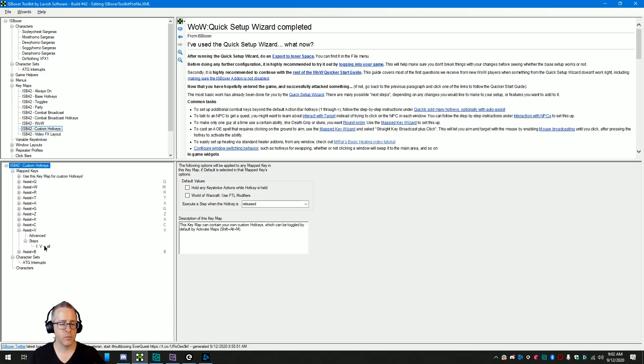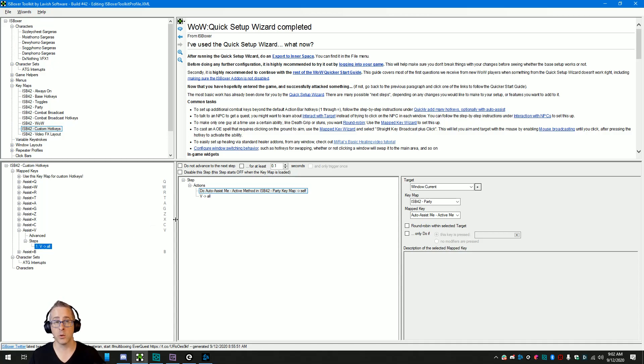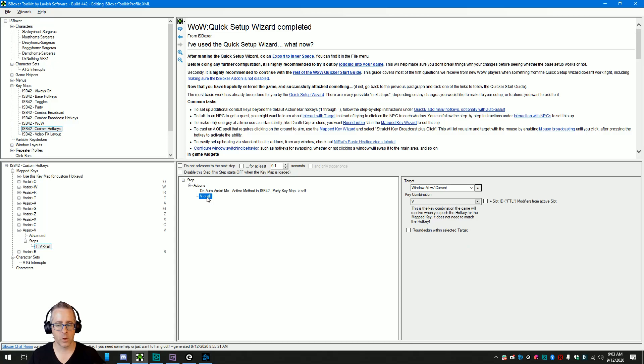I would always put my interrupt spell — or an interrupt cast sequence macro if you use that — on a key. If you've got a class that can have more than one thing that functions as an interrupt, you might want to think about that, because sometimes you really have to blow through fast, and some classes have interrupts on higher cooldowns. If they've got more than one, you probably want a cast sequence. But this isn't about macros — just assume you've got a spell on a button bound to a key. In this case, for me, it's V.